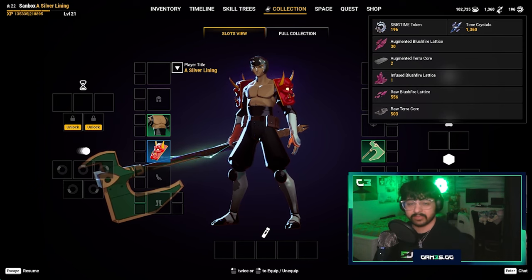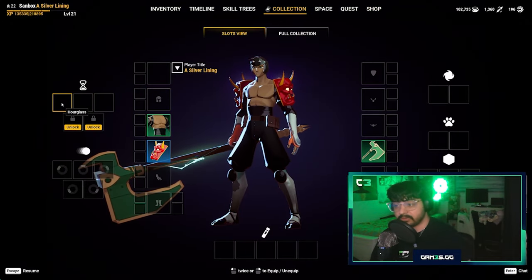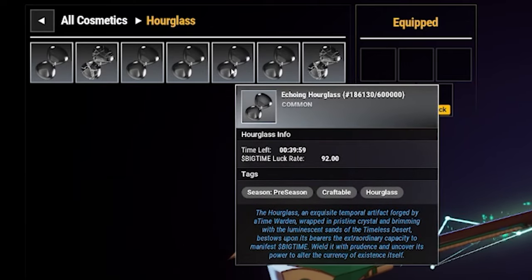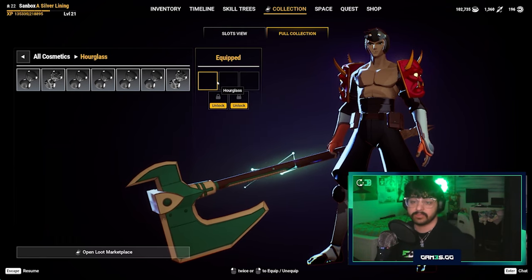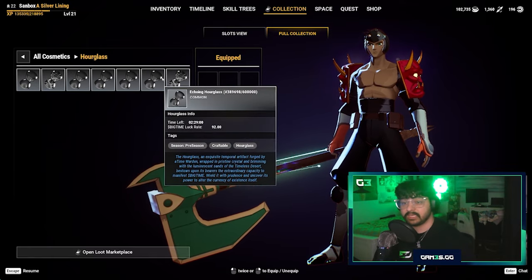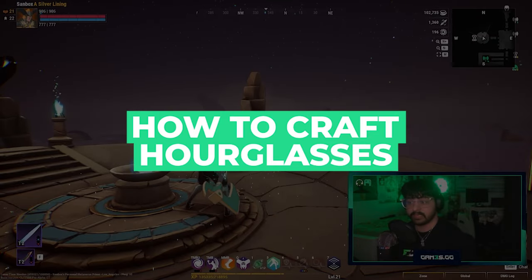You can get time crystals by completing dungeons or by buying them in the shop, which takes you straight to the Open Loot marketplace. When hourglasses are equipped, you can see how much time is on each one. If an hourglass has time on it, only use it while actively in a dungeon earning Big Time tokens — otherwise you're just wasting that hourglass time.